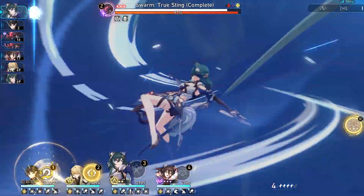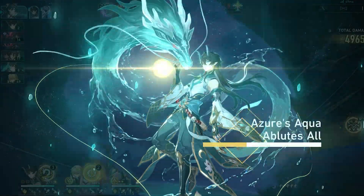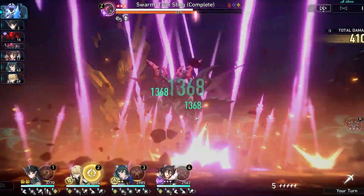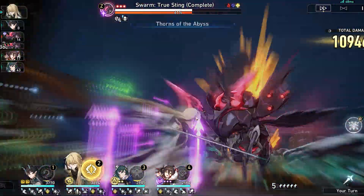Yukong rewards a methodical and strategic playstyle, ensuring her buffs are not left to waste. You can also build her as a decent damage dealer with her ultimate, or as a breaker with her strong toughness-breaking basic attack.